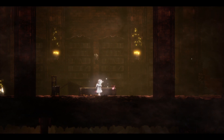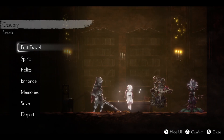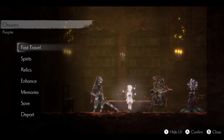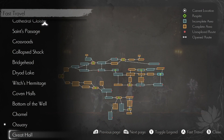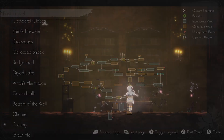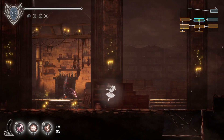Last time on Ender Lilies, we defeated the Silva, the Guardian. Now the first thing that I'm going to do is go back to the Great Hall, because I believe that I have figured out where the secret is in the Great Hall while reviewing my footage.